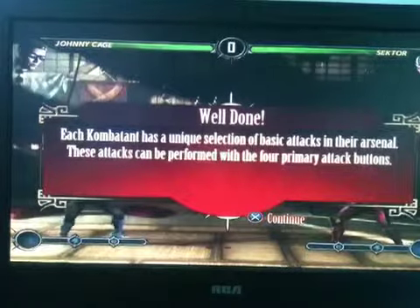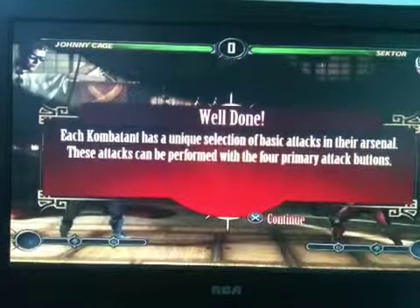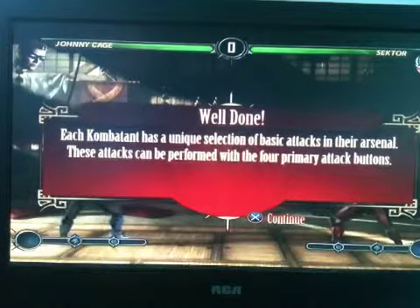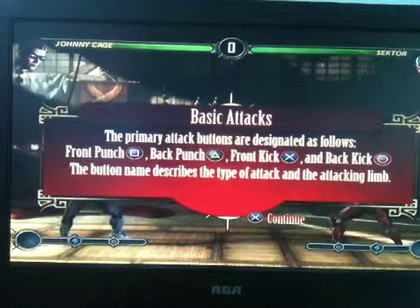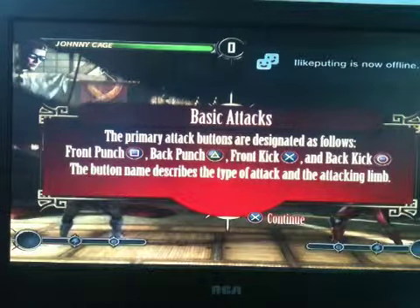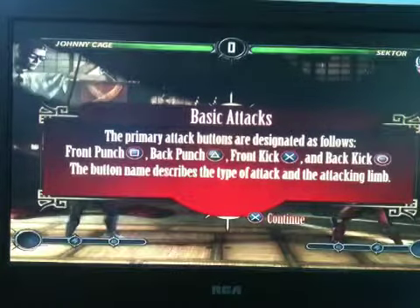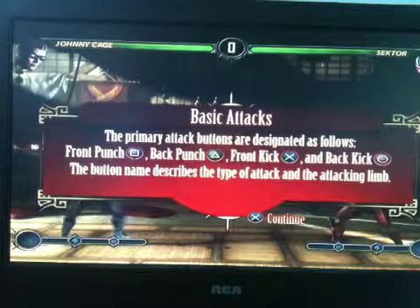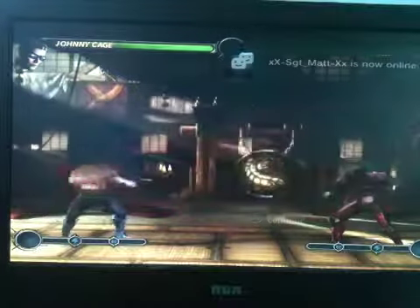Each combatant has a unique selection of basic attacks in their arsenal. These attacks can be performed with four primary attack buttons, designated as follows: front punch, back punch, front kick, and back kick. The button name describes the type of each attack and the attacking limb.